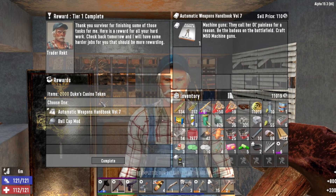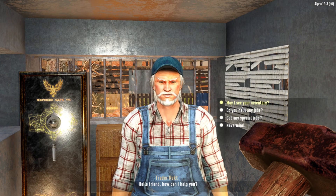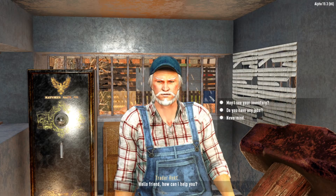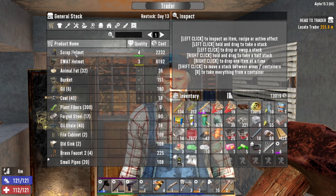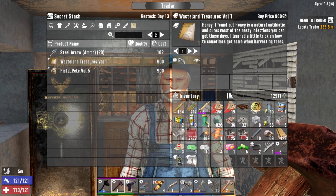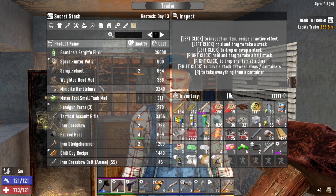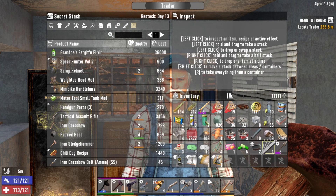We have Automatic Weapons Volume 7 - craft M60s - sure, let's take that. Special jobs - Opening Trade Routes, that's to Joel, right down the road, I already know where Joel is. Let's see if he has anything worth buying. He has Wasteland Treasures Volume 1, let's buy that - let's get honey out of trees. He also has Pistol Volume 5, let's grab that. He actually has a mini bike handlebars - the other trader has the chassis and we have one tire.